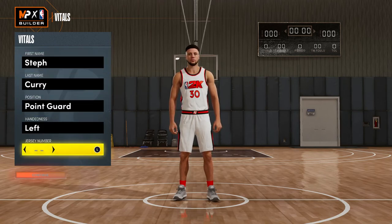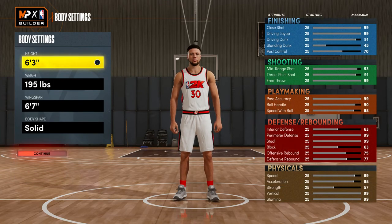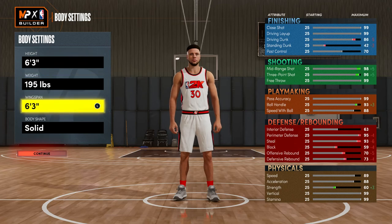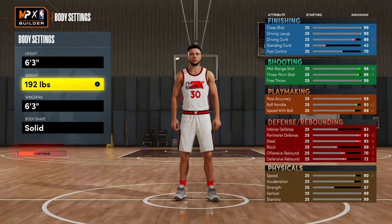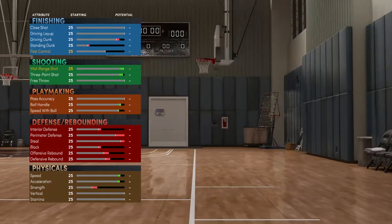You want to make this build a point guard — the hand doesn't matter and I just have number 30 for Curry. For the height you want to keep it the same, for the wingspan you want to lower it all the way so you get a 96.3. For the weight you don't want to put it to the lowest, but you want to put it as low as possible to where you still get 85 perimeter defense, because that's what you're going to need for gold clamps. So just put the weight at 180 — your speed is still high and you'll end up getting gold clamps.